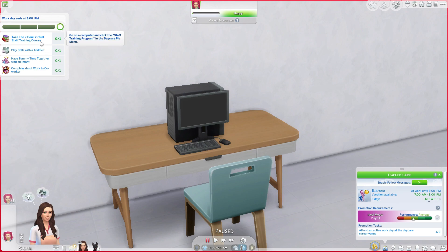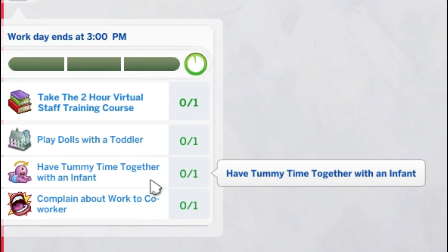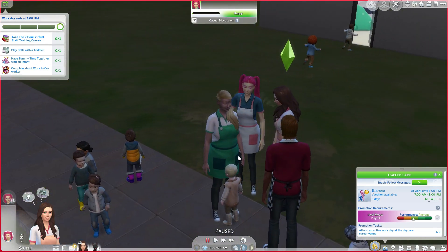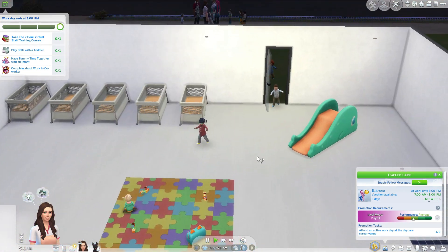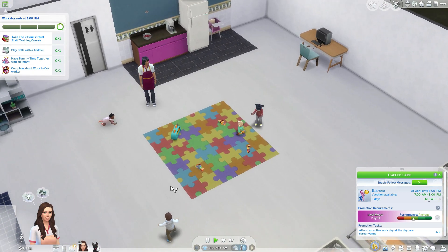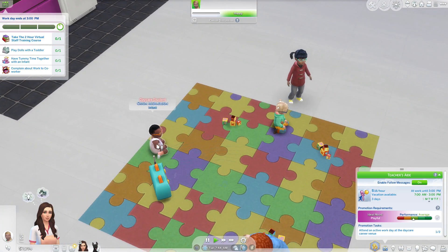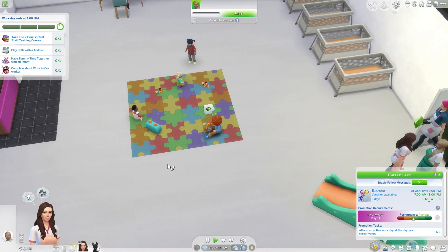You do have objectives like taking a two-hour vital staff training course — you can complete this on the computer — playing dolls with a toddler, having tummy time with an infant, and complaining about work to a co-worker. You have a few co-workers, and by the looks of it we do have one infant. Come in little toddlers! When I tested this mod beforehand I only had two toddlers, while being a daycare owner at home. We actually have two infants here today — how exciting! Luckily we have co-workers because you cannot handle all of these kids on your own.